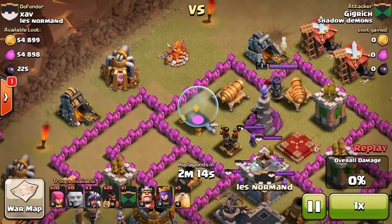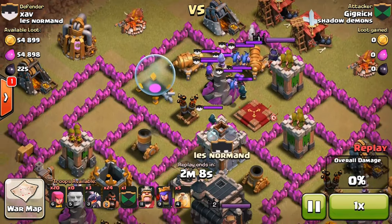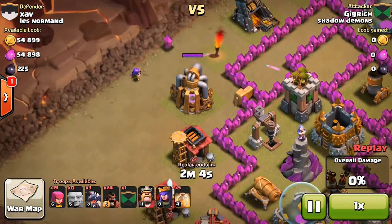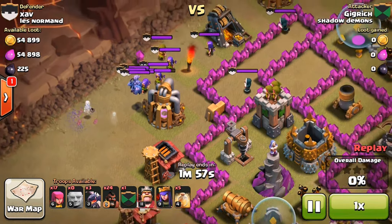If one of them didn't die, I think I would have been fine. But I had to drop two of my hog riders to try to pull out the rest, which I was able to do, which was nice, so I didn't have to waste too many. I did put down a couple archers over here, trying to draw out the clan castle troops, and I found a place where the defenses wouldn't shoot me.